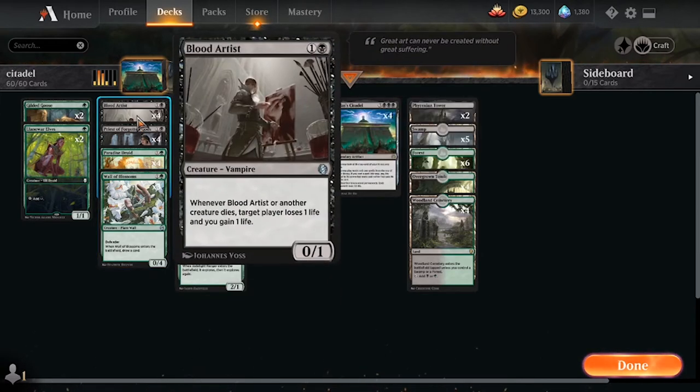Moving on, we have four Blood Artist. This is one of our key combo creatures, so we are maxing out on it. It also triggers off of our opponent's creatures dying, which is very relevant in sacrifice mirrors, and it's also a very good way to just win the game even without having a Citadel out.